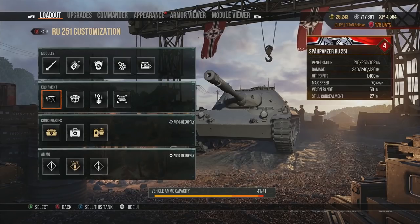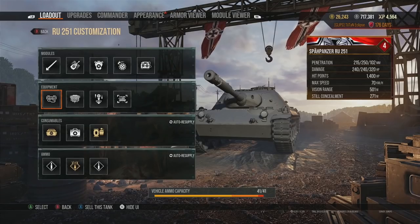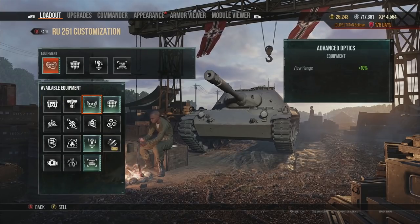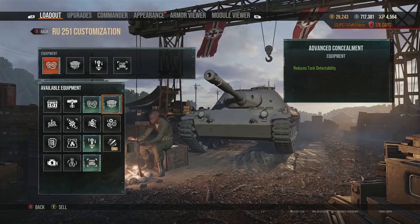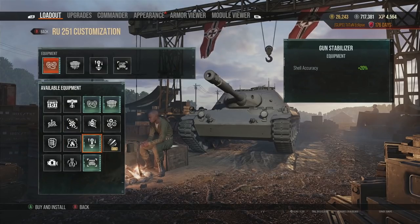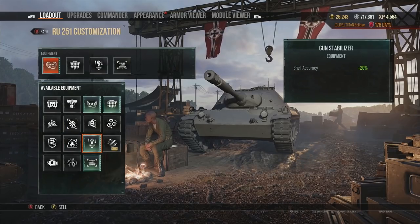First things first, what do we need when actually playing Light Tanks? One of the most important, in fact almost crucial things that you put on your Light Tanks are the vision range perks, equipment, and all of the essential consumables, to make sure that you are the one that's going to be spotting within the game. What you're going to need are things like advanced optics and advanced concealment.